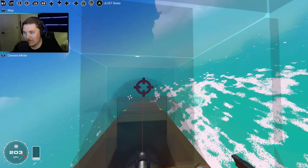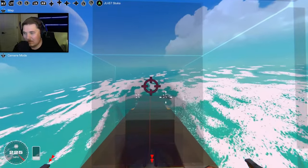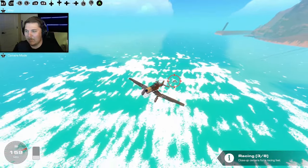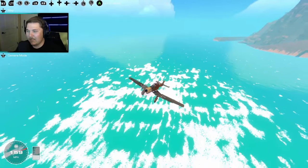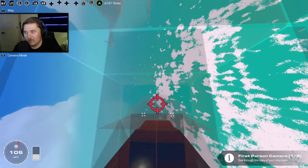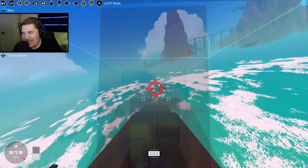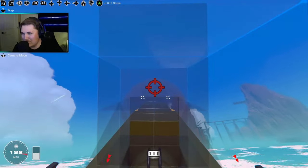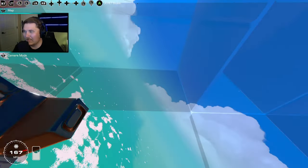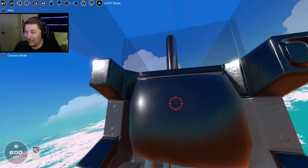Go for a bombing run attempt here in first person. Big old chunk on the back. I need to get a direct hit on this and I think we'll actually be able to take it out. Going for another pass. Get him, get him. Close one. Those rockets, man, they trail you for a while. You can't immediately turn back around because they'll come after you. A couple hits. Those bullets went right under my belly.